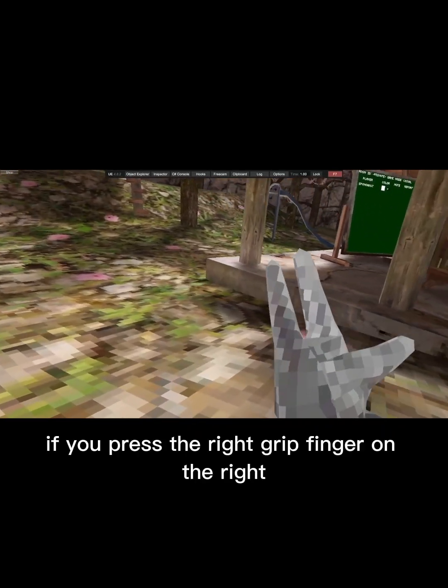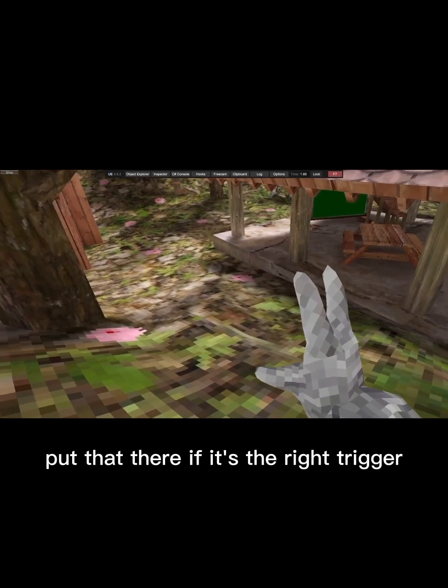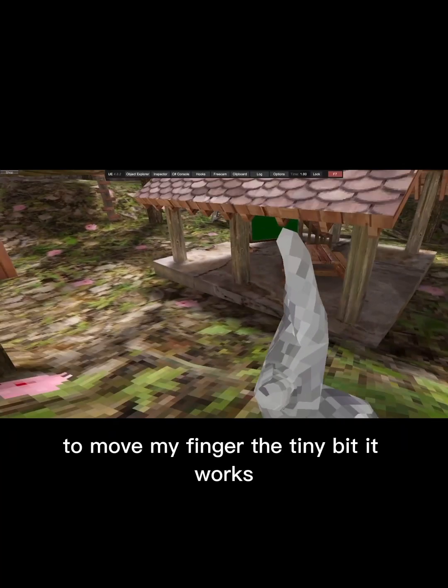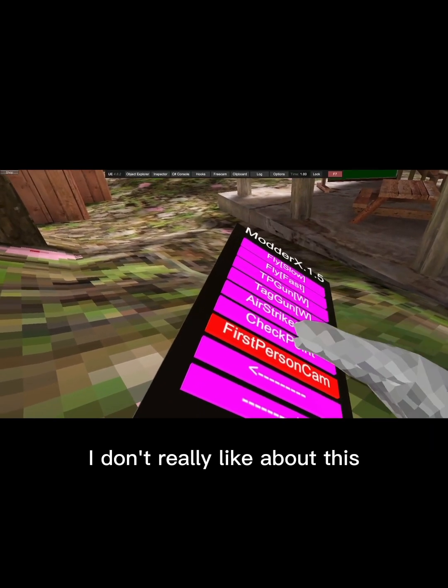Checkpoint — this is the grip finger trigger. If you press the grip on the right... if it's the right trigger, see — if I walk away, you barely have to touch it. Even if I just move my finger the tiniest bit it works. I don't really like that about it.